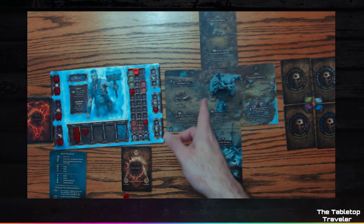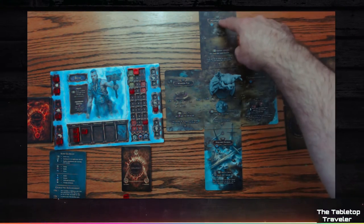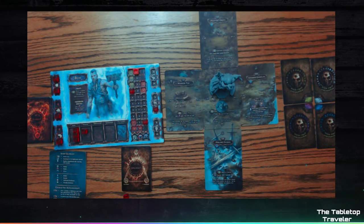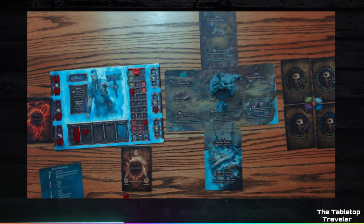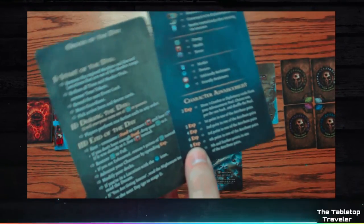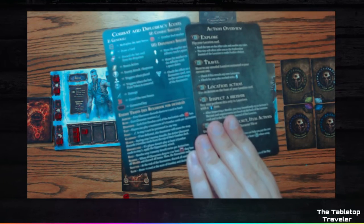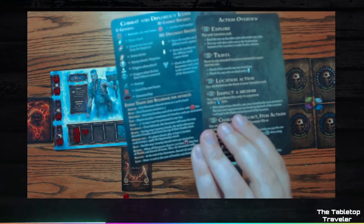For the intro you only use location cards 101 to 107, but 106 and 107 are set aside for now — so we've got 101 through 105 set up. On card 101 there are tiny numbers indicating where cards 102, 103, 104, and 105 connect. There are also help cards — basically a mini glossary. We have the Order of the Day, the item glossary, and on the back, combat and diplomacy items plus the action overview.